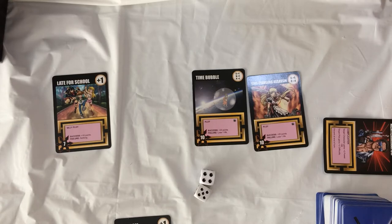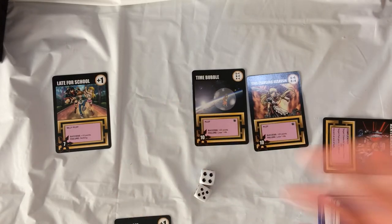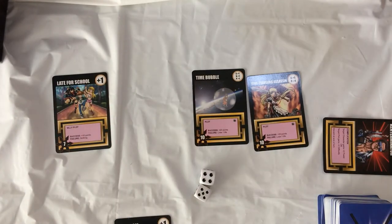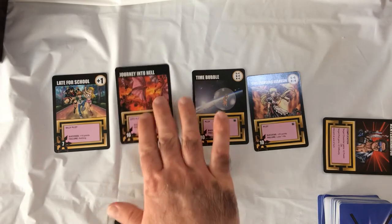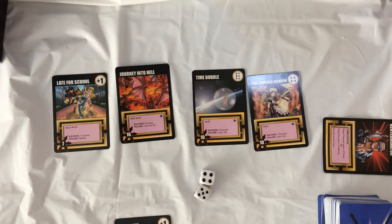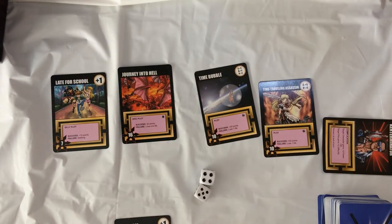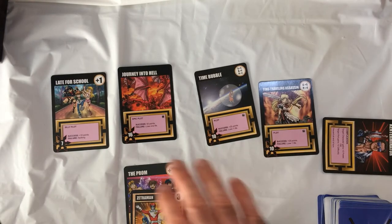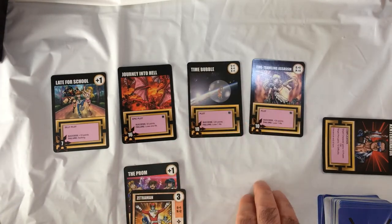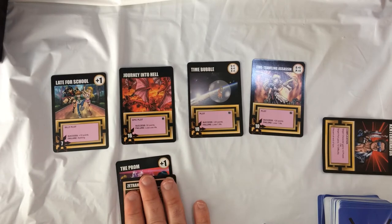Next player draws a card and takes their turn — you fill the storyboard again. I drew 2 cards and got an epic plot worth 50 points, so I put the epic plot into play. It goes around — people are beating plots left and right. When it comes back to me I draw a card. I want to go big — 50 points — but I need a 16.